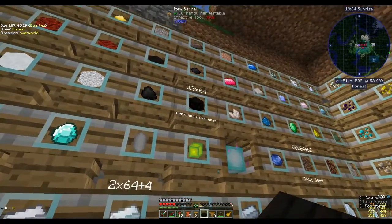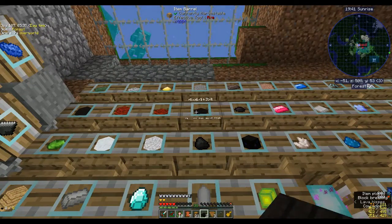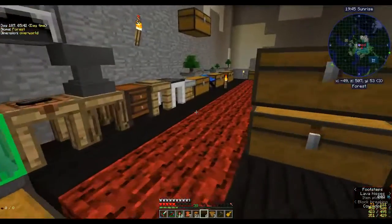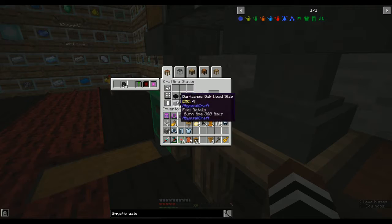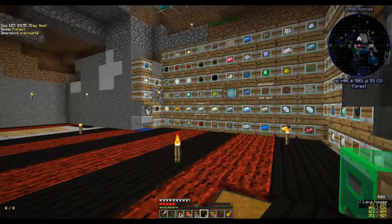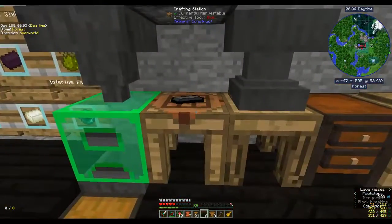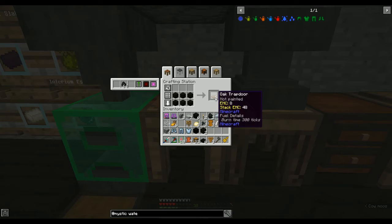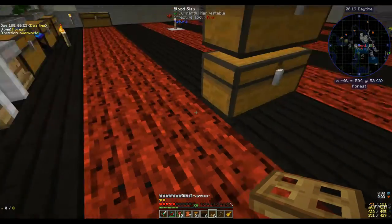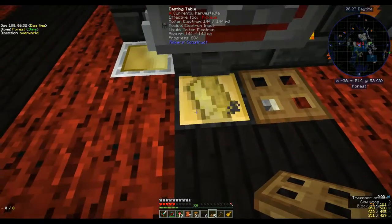We should make a trapdoor out of this stuff. Do you make a trapdoor out of planks or slabs? My brain is at a blank at the moment. Two would have been enough to make a trapdoor, yeah. Now to make the trapdoor — oh, it just makes a normal trapdoor. I thought it would have been cool if it made an ebony wood trapdoor. There you go, easy access.